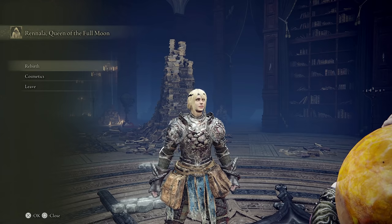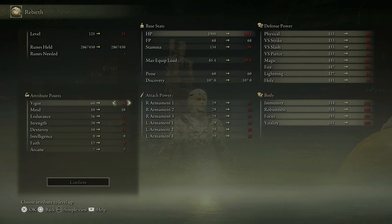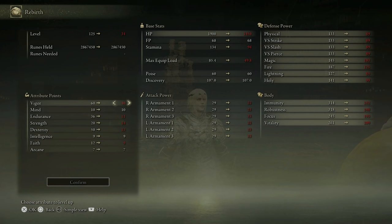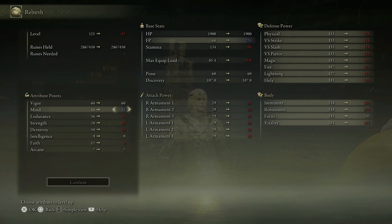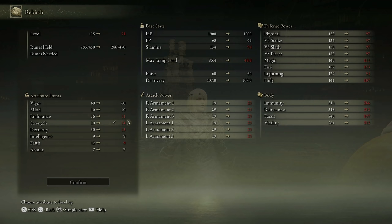With that said, for those of you who actually want a good stat spread for a strength build, I can still give you a template to start with. For any melee build, you want to have 60 vigor — there's no question about that. I've never really invested into mind so far because I think you already have plenty, unless you're a bloodhound step spammer, in which case you'd want to crank that up to 99.